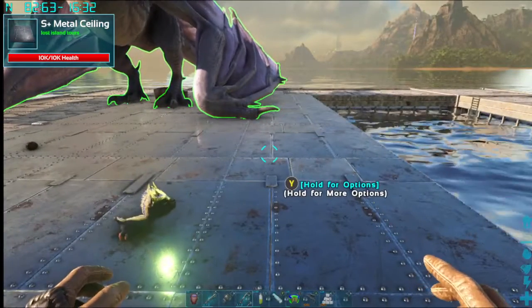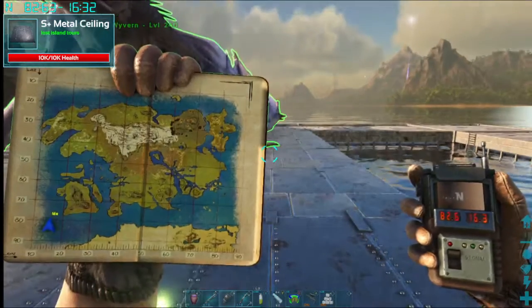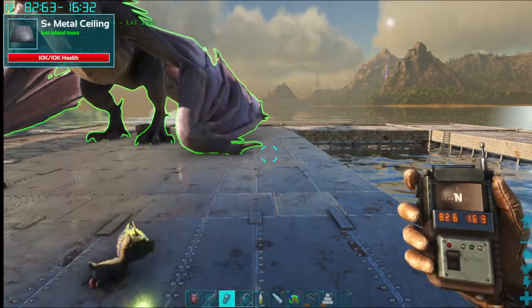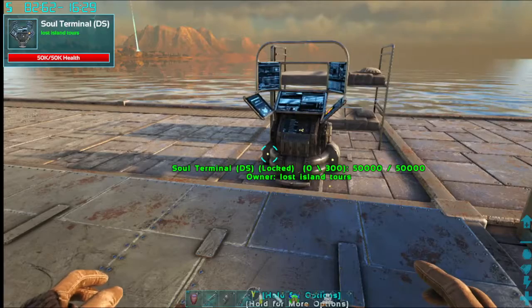This is the GPS location and the map location for you. And directly below here there is a sunken ship — like an old time military ship.